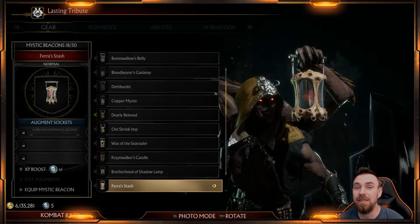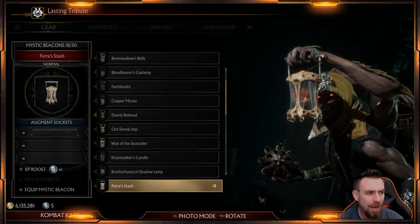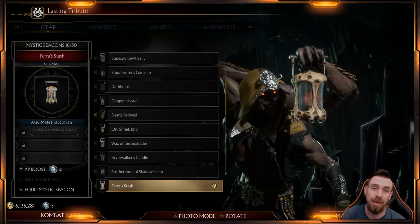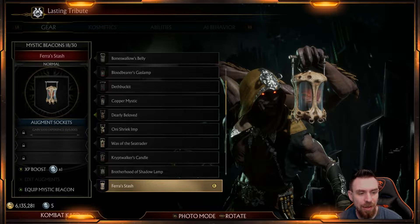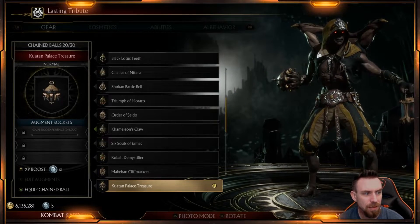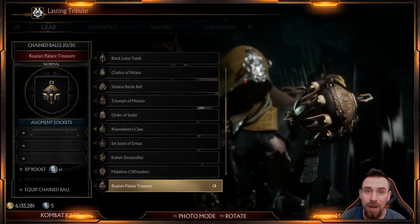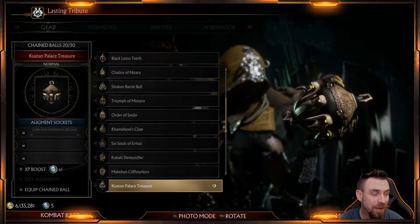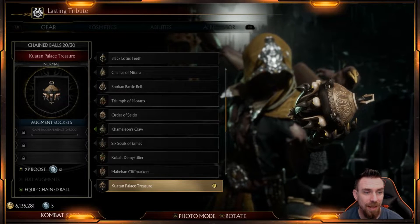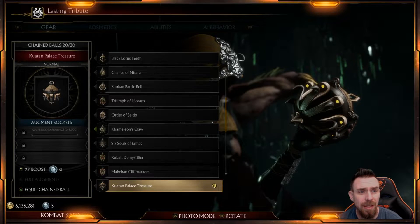The beacon — I think I called it a lamp before — these are kind of neat; they have liquid on the inside and various disgusting gross things. This one kind of looks like a heart, floating in liquid, which is where he gets energy from when he uses some of his abilities. That's his beacon. Then we got his chain ball which to me looks like a big acorn or maybe a lamp. I do have one of the chain balls that has a big brain on the bottom of it that looks really sweet.